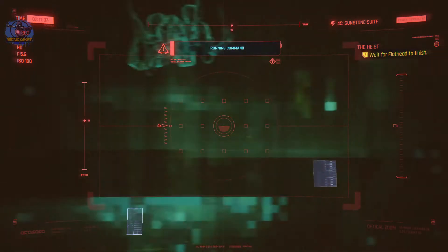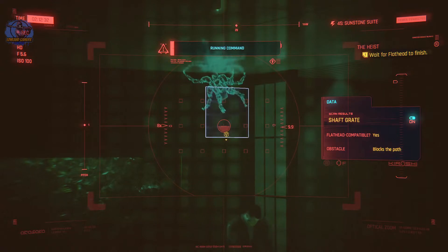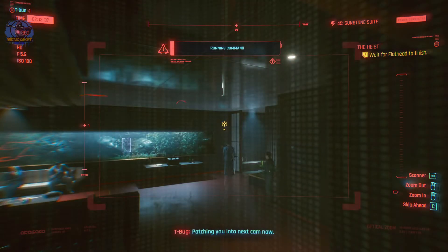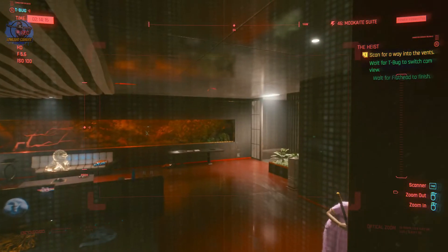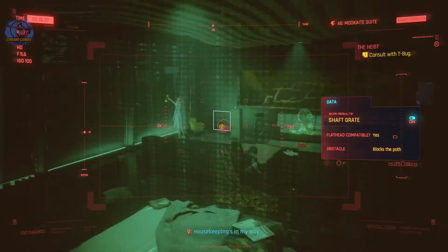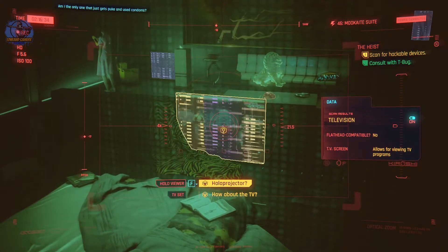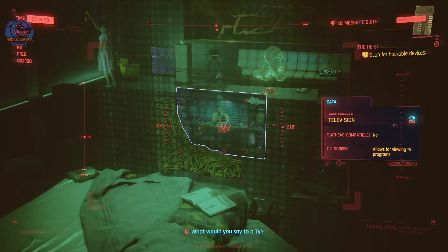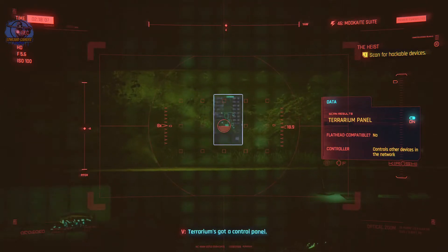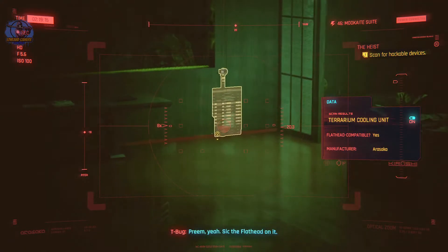There you go, go. Okay, Flathead's in. Patching you into the next cam now. Got a hitch — what now? Housekeeping's in my way. I've got a distractor. Let's see what's on the subnet. Where's the damn justice in it? Keep looking. Terrarium's got a control panel — a temp and air quality controller. Stick the Flathead on it.